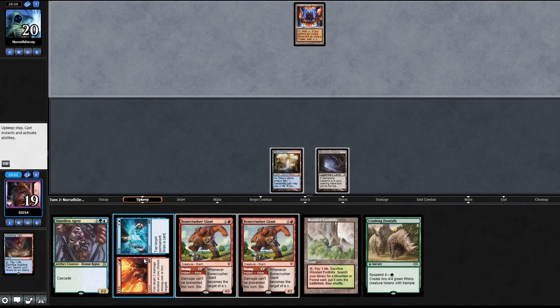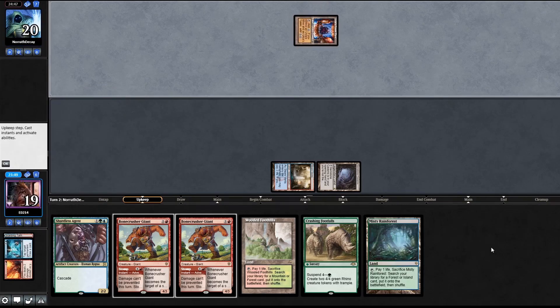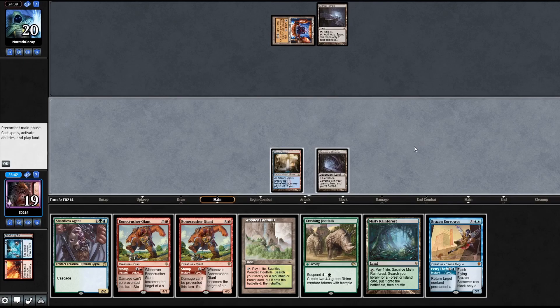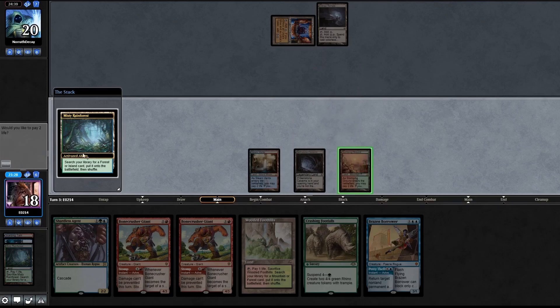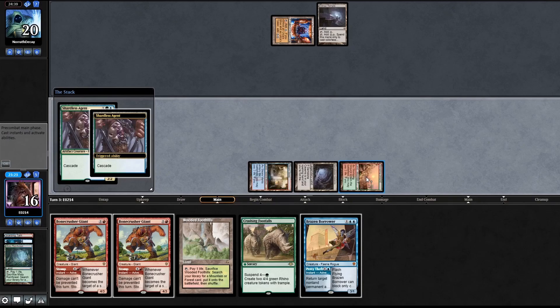On upkeep I'm going to cast Ice to draw some cards. They're not going for normal Tron, so I think next turn they'll probably go with a Thought-Knot Seer. I need double red - I don't think life would matter too much - so I'm going to go with a Stomping Ground. Shock it in, Shardless Agent, get a Crashing Footfalls.